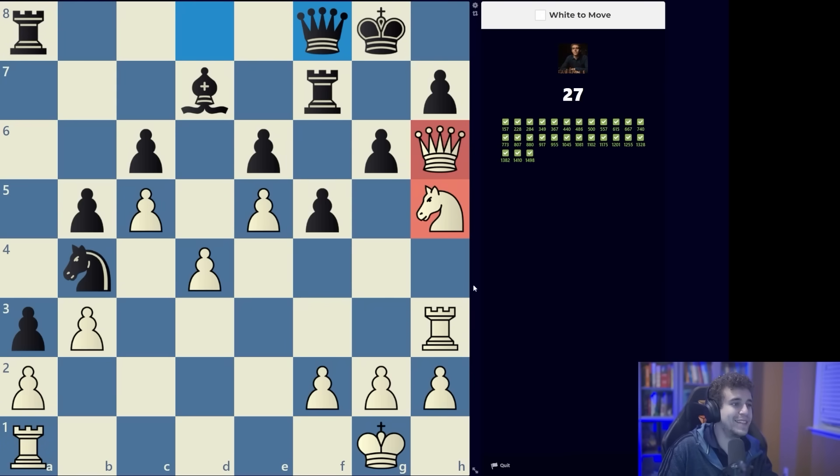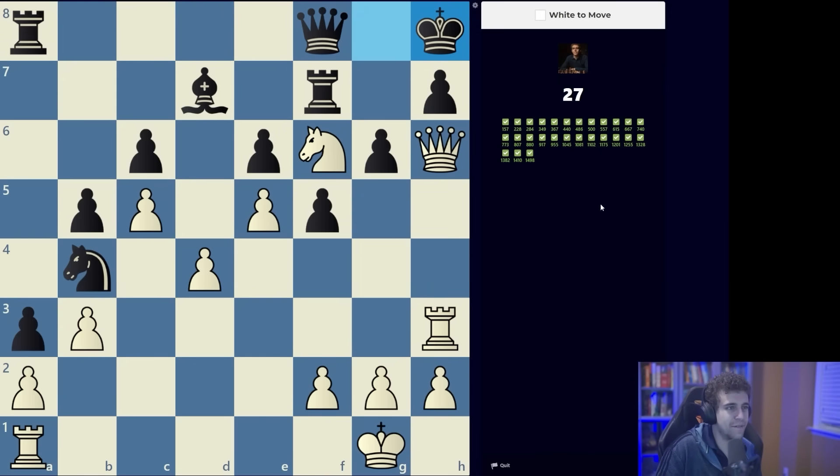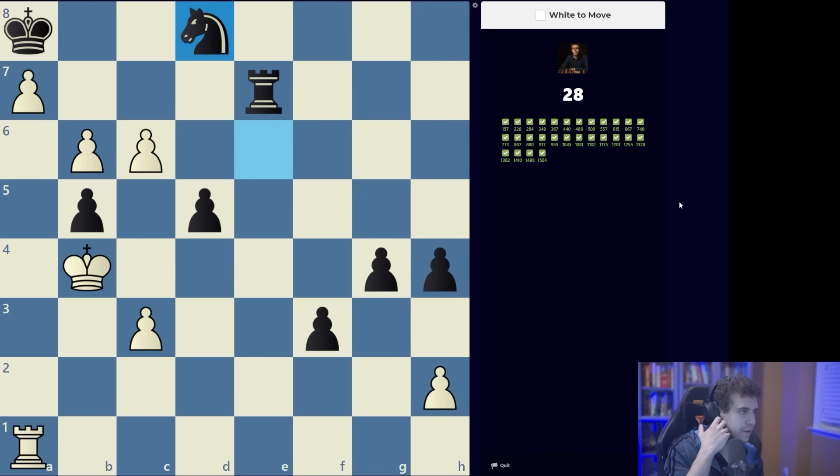This one is also going to be basic mating patterns. You're looking at the h-file, seeing that the rook and the queen are on the same file. Knight f6, and now a standard Arabian mate with queen h7, rook takes h7.